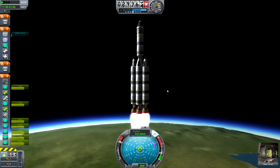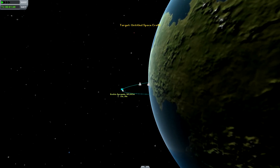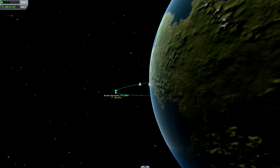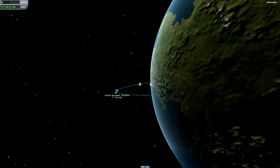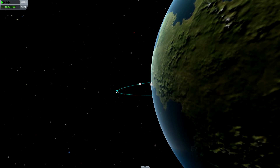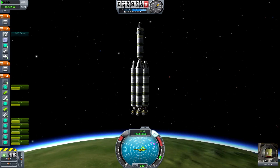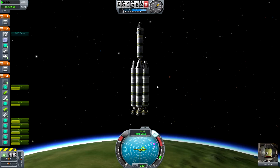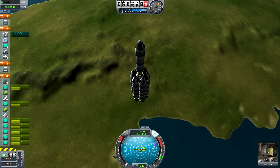We're beginning to get close to the point I'd like to be at, which is where our AP — our apoapsis — reaches about 120,000, which it just did. So I'm going to go ahead and cut off our engines. The apoapsis is the highest point of your trajectory whenever you're flying. We will get to that point where our momentum will no longer be strong enough to carry us up and the gravity of Kerbin will take over and pull the ship back down towards the planet.